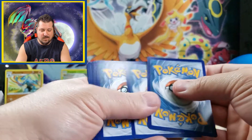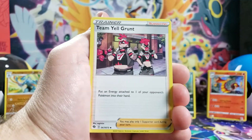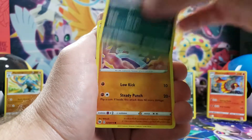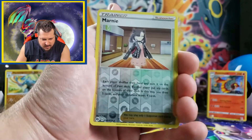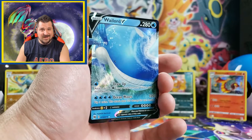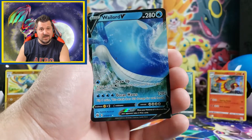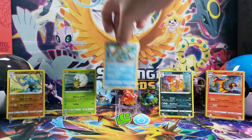Pack number two — come on, where are those banger cards? We want some ultra rares. We got another metal energy, Team Yell Grunt, Rotom Phone, Milo, Full Heal, Scraggy, Purrloin, Machop, Nikki, reverse holo Marnie — another rare. The ink looks a little faded on camera but looks different in person. And — heck yeah — we got a Wereluurd V card! First ultra rare pull from these gem pin collections and the first time I've pulled that card too. I'll take that!